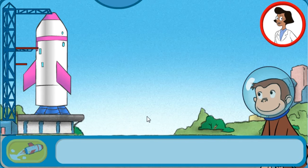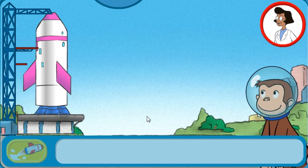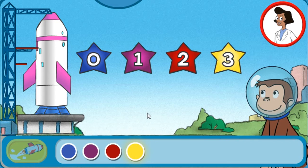Hi, I'm Professor Wiseman. Let's play. We need to count down. Click the numbers from biggest to smallest to launch the rocket.